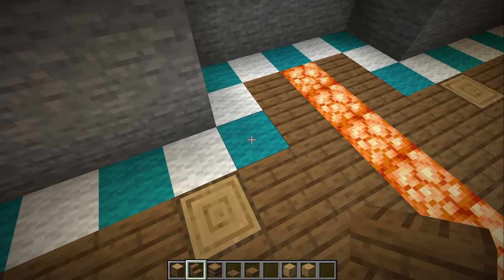For the ceiling in this section, do the same treatment as before with oak planks and texturing. For the flooring, lay down moss carpet going one, two, three blocks wide all the way down to the front door. In the trapdoor sections, put green wool underneath and take green carpet all the way down to the very end.